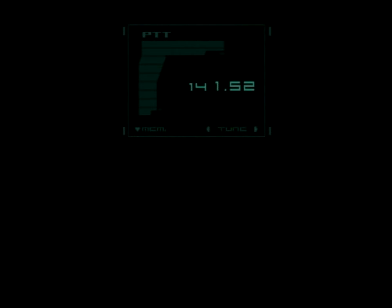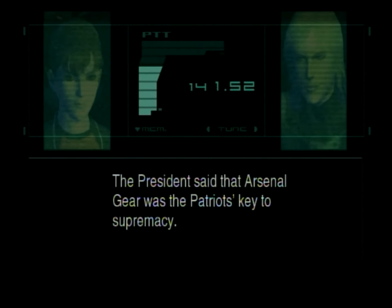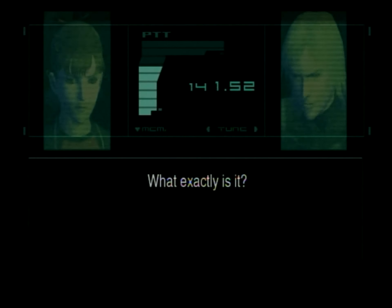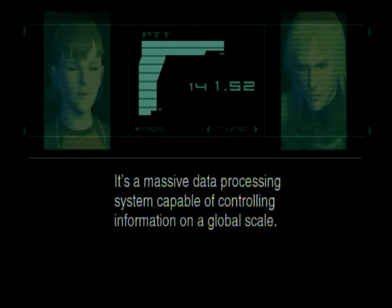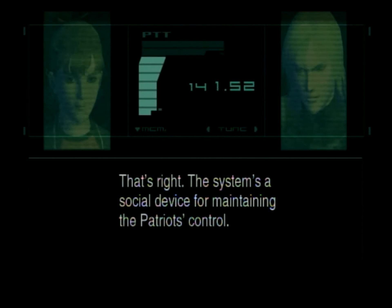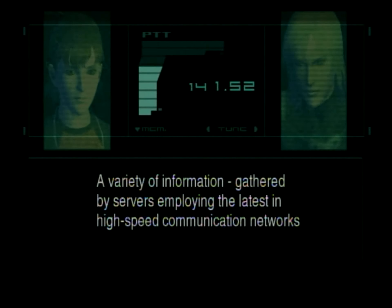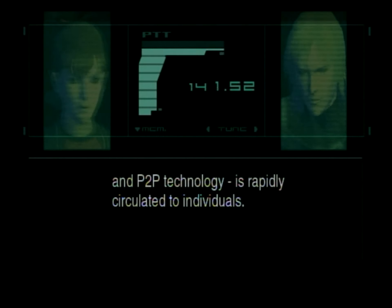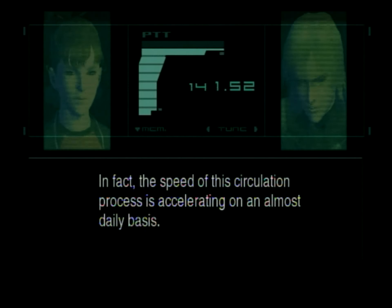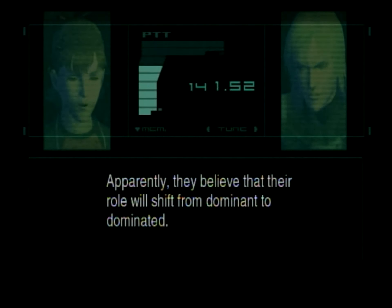How about the Patriots? Ever heard of them? Yes, but I only know what I've been told. The president said that Arsenal Gear was the Patriots' key to supremacy. It's a massive data processing system capable of controlling information on a global scale. The system is a social device for maintaining the Patriots' control. In this day and age, information emerges from every direction and is freely distributed via high-speed communication networks and P2P technology. The Patriots seem afraid of this — they believe their role will shift from dominant to dominated.